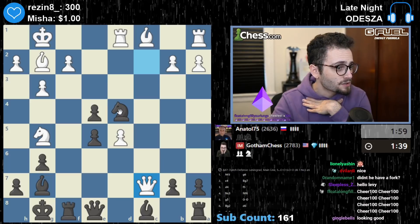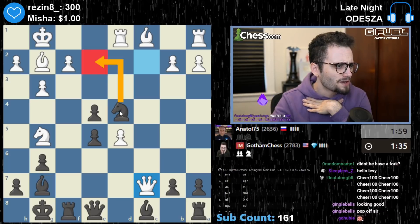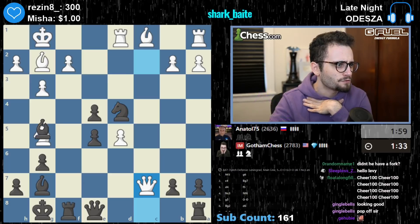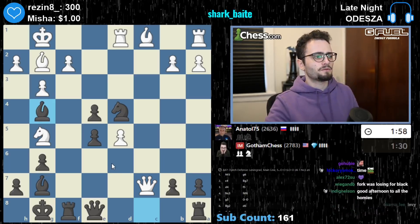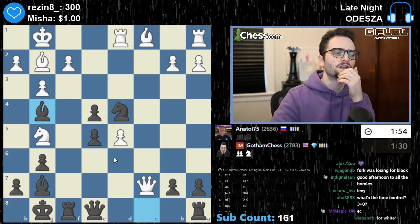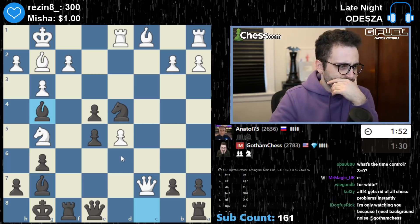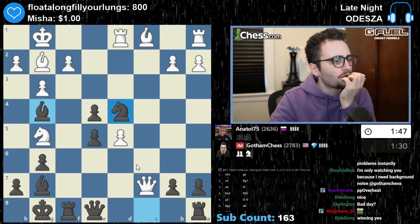I did not expect that, actually. Something tells me this is wrong — don't I have knight e2? Or bishop g4, even? This looks terrible for my opponent, actually looks really really bad. Because don't I just have knight e2 in here? This just looks like I'm completely overwhelming.